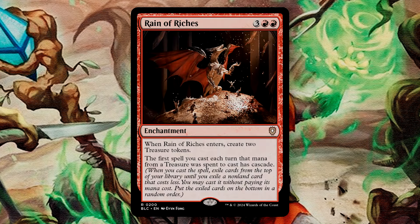Reign of Riches is a 5-mana enchantment that creates 2 treasure tokens as it enters. The first spell you cast each turn that has mana from a treasure spent to cast it has Cascade. This is excellent card advantage for a treasure-themed deck. Even if you aren't leaning heavily into treasure production, it only needs to have 1 treasure's mana to get the Cascade trigger. You also have the ability to trigger this on your opponent's turn, so this does get around the 'first spell you cast each turn' restriction. Casting a spell for free is always value, and this can be great mid-to-late game as a way to get some explosive turns.